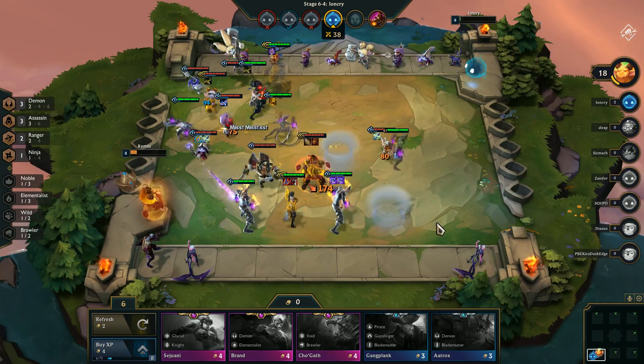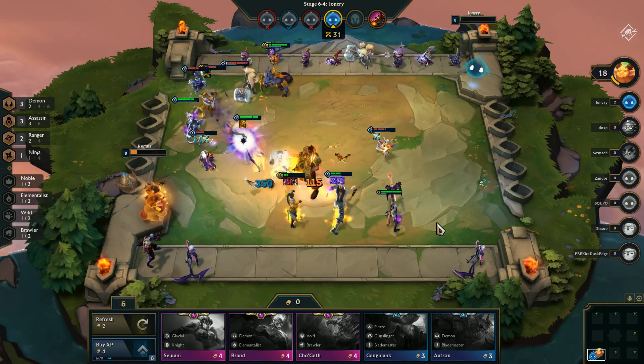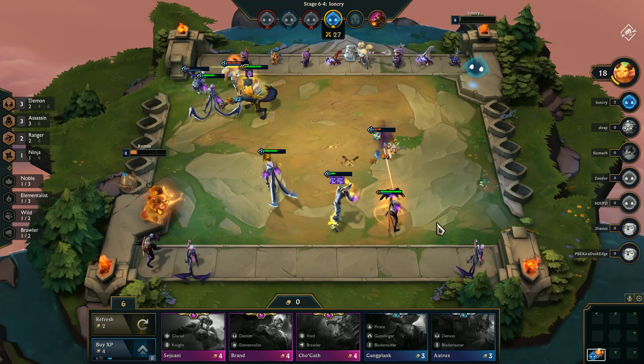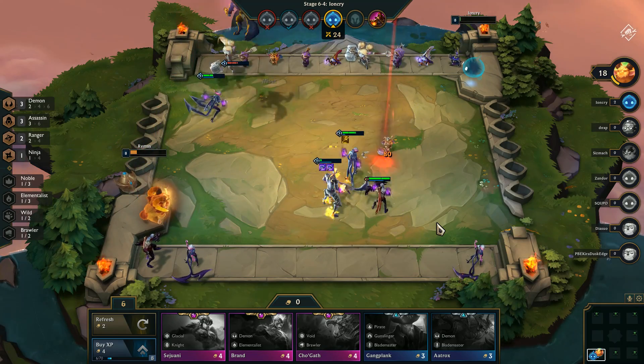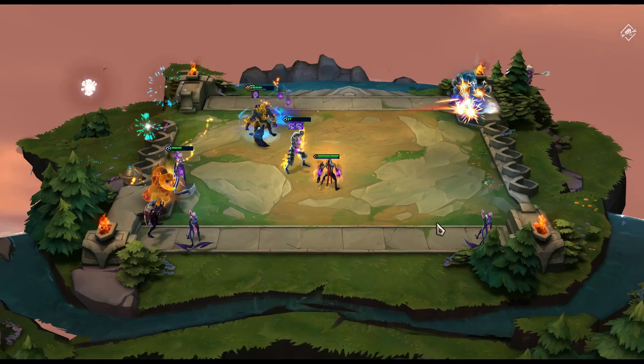You should be careful about positioning as well. Keep your tanks in front and your ranged champions behind. If you have champions with good AOE abilities like Morgana, try to keep them defended in the center so they can cast their abilities on as many enemies as possible.